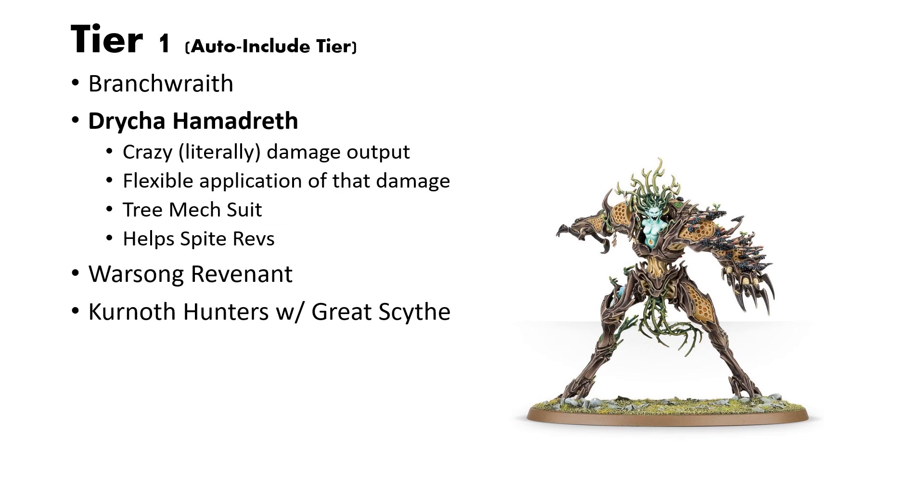Next is Drycha Hamadreth. I think Drycha is, A, one of the coolest models ever — just a tree mech suit. She is all about the damage. If you need damage, Drycha is here for that. What's even better is because of her ability, I believe it's called Mercurial Aspect, she has flexible application of that damage. Are you going to be more likely to do damage at range, or in melee? She can switch between two forms per turn — either a ranged form or a melee form. Also tree mech suit, so that's really cool. She also helps out Spite Revenants a lot, so if you enjoy Spite Revenants and the lore and theme behind them, bring a Drycha so you can buff up your Spites more. Overall, I definitely think Drycha is an auto-include.